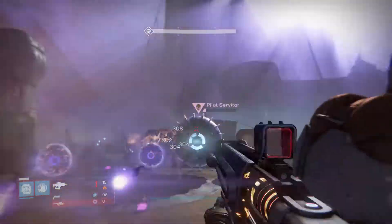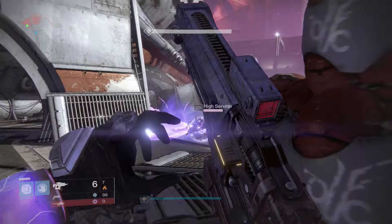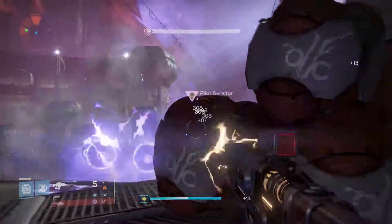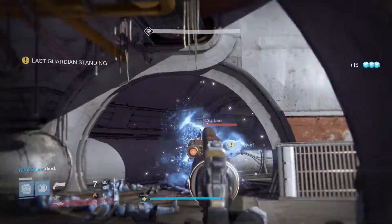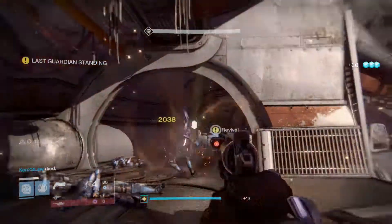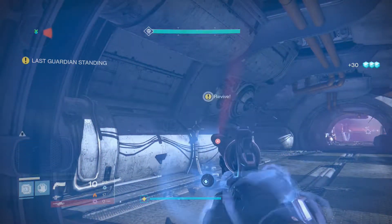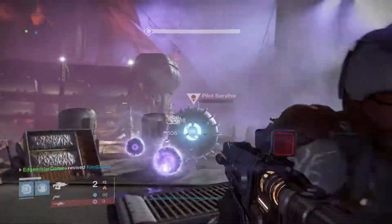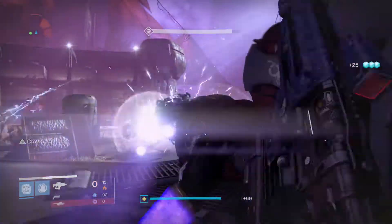A quick Fusion Rifle tip: just zoom in at the last second. You basically have to find out the recoil pattern and just try to fight it as you're charging. That will usually work.